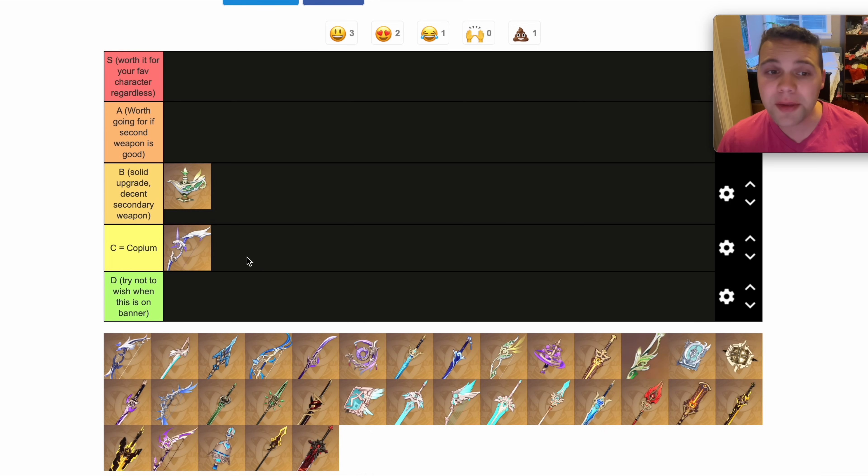The second one is the Amos Bow, and I'm gonna put this one in the Copium tier, because it isn't even really the best-in-slot weapon on Ganyu herself, who is the signature weapon holder. Aqua Simulacra and Polar Star are basically both just as good. Even Prototype Crescent, the free-to-play option, is not very far behind, and the Hunter's Path is actually her best-in-slot weapon. But if you get it from the standard banner, I would consider that a win if you build Ganyu.